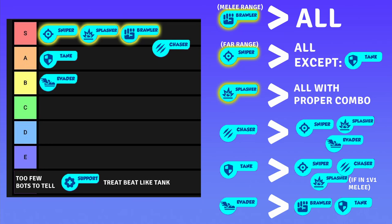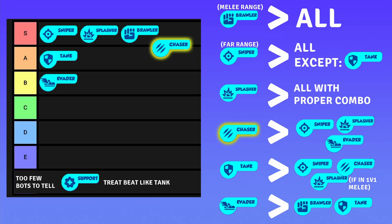Brawler fights in melee, sniper stays safe away from enemies, and splasher needs a proper combo setup with bot pack abilities like Ghast or Vortex, or bots like Chainer or Scrappy. Then there are chasers — they have huge 1v1 damage but will still lose to brawlers and tanks, and will be defeated by anything ranged if those bots get the chance to freely attack. Still, they are almost S-tier because of how useful they are when dealing with ranged bots up close, and they're also good to keep evaders busy. Tanks are great too, but usually you only need one to soak up damage for your other bots — they don't do the main job and are somewhat easily countered by brawlers and splashers.